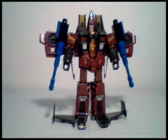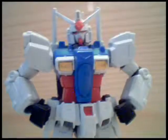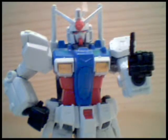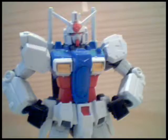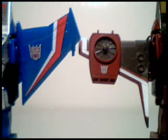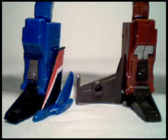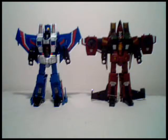Anyway, let's compare him to Thundercracker, a Season 1 Seeker! And since there aren't enough guns to go around, let's get rid of these ones. Difference number one: Thrust is a conehead. Difference number two: Thundercracker has larger wings, whereas Thrust has smaller, squarer wings. Difference number three: Thundercracker's tail fins fold up and tuck away nicely, whereas Thrust's kinda just sit there. And that's about it for differences, so let's get Thundercracker out of here for now.